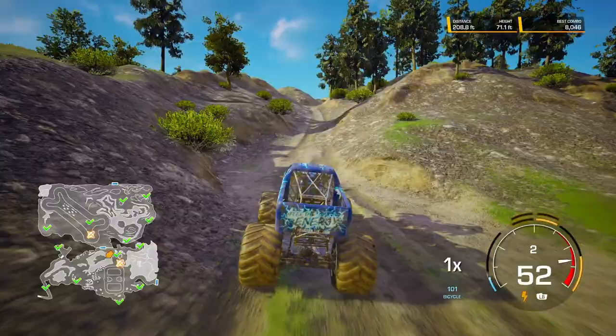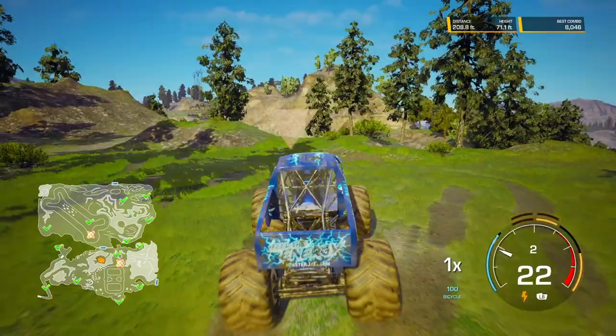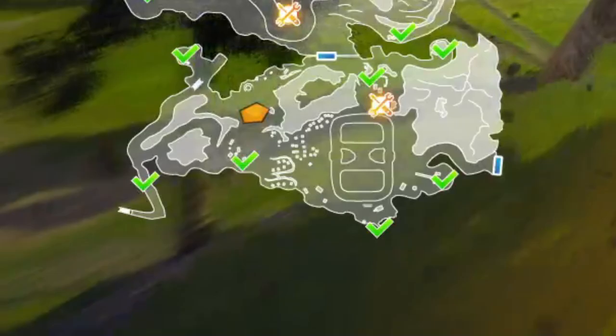Number four is around this corner from the garage. You just kind of go up the hill right here, and there is a little clearing — it's right in the middle of the clearing, you can't miss it. This one's a little bit tricky. You kind of have to line yourself up with the ramp, get a good boost, and then you should be able to hit it. Just for reference, it's over on this section of the map down here.